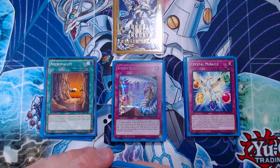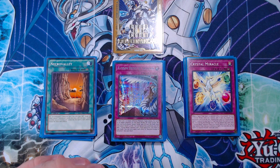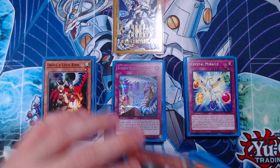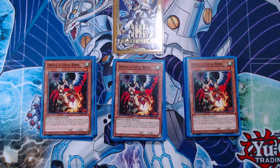We then have our hand traps and non-engine cards — 11 non-engine cards in this deck right now. Starting off with three copies of Droll and Lock Bird. This card is so valuable — it is the best hand trap in the format right now, period. It shuts down any searching, which shuts down so many different strategies: Kashtira, Super Heavy Samurai, Branded. There's a lot of good things this card can do. You have to play it in your main deck, in my opinion.